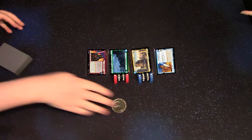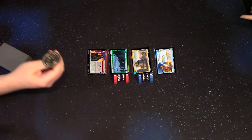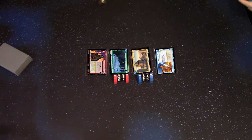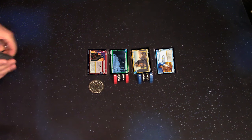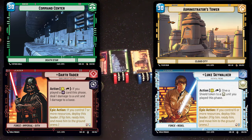Let's flip this old Imperial Assault Challenge coin to see who gets initiative to go first. It's too heavy to flip — looks like me. I start with initiative. If you're unfamiliar with the setup of the demo decks, these are only 30-card decks. I have Darth Vader with the Command Center and Bethany has Luke with the Administrator's Tower.